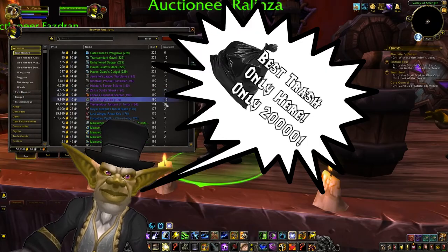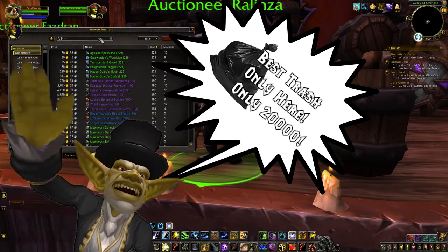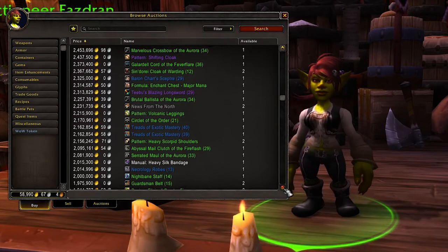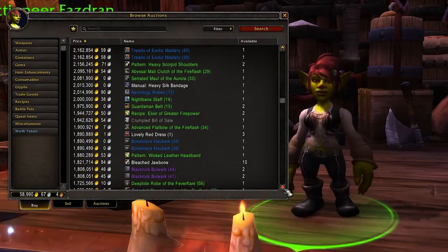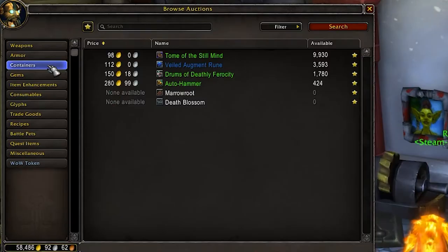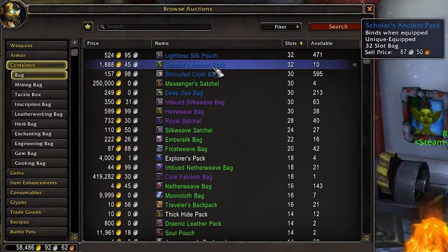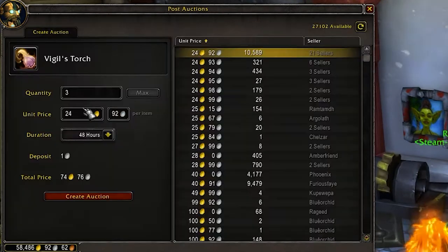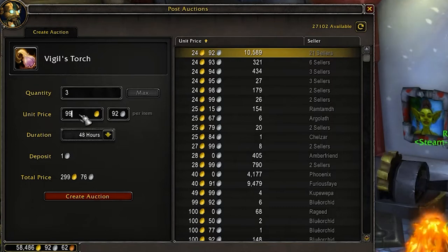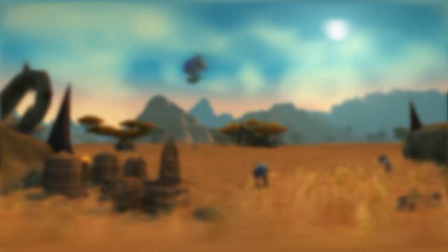Are you struggling with bag space? Check the auction house. The auction house is the in-game version of eBay, where players sell their trash for way too much money. But if you have gold to spare, check it out. Don't get overwhelmed — you don't need to buy an ice cold milk. Check for bags by clicking on the bag category in the menu and click search. See what you can afford and what's the best deal. You can also see if something you looted during your journey can earn you profit in the auction house. Do not yet buy something you're not sure is really good for your character.